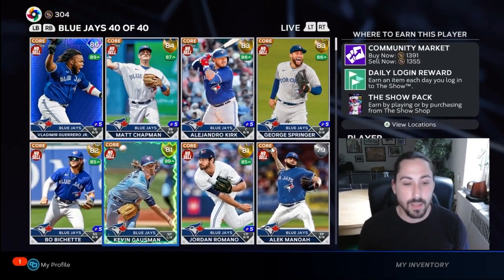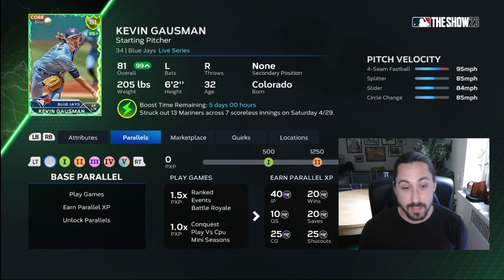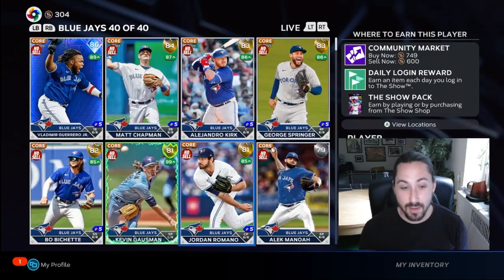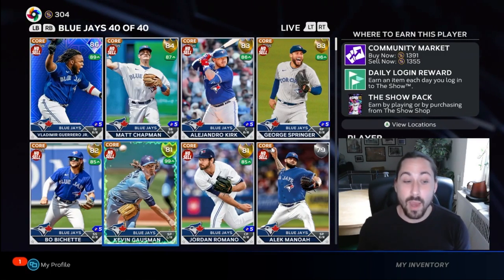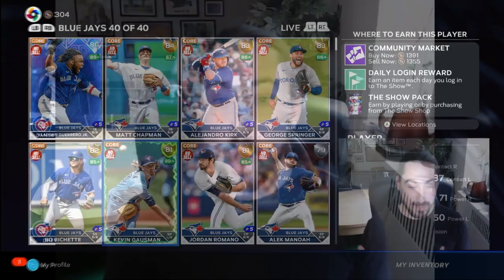What did Kevin Gossman do? He's supercharged — struck out 13 Mariners across seven scoreless innings. Looking at his marketplace right now: don't invest in this card just yet, but with the supercharge, he actually might be a good card to flip in a few days.